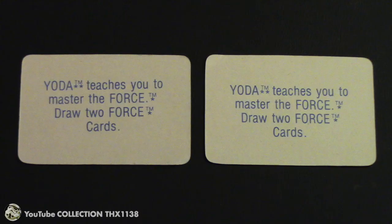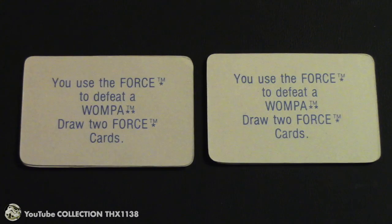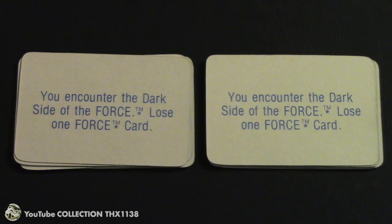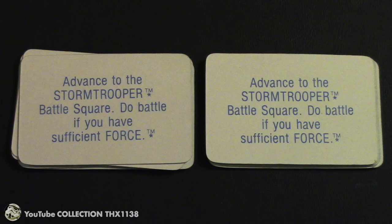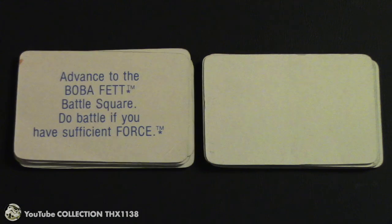There's a Yoda card where you can draw 2 force cards, a Ben Kenobi — draw 1 force card, defeat a Wampa — draw 2 force cards, and collect 1 force card from each player which can be fun. The dark side of the force can make you lose 1 force card. These are the cards that make you advance to the battle squares, and most of the time that can help so you can collect force cards. But I've also drawn one in Darth Vader's orbit.